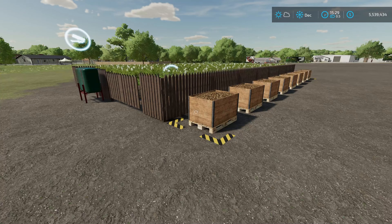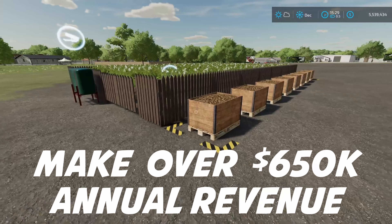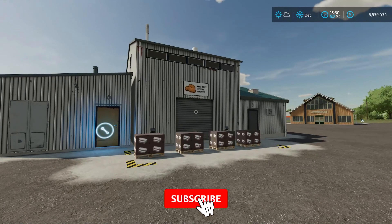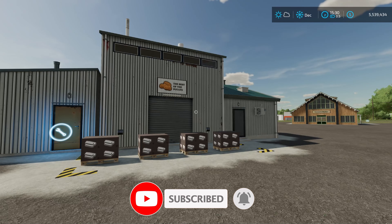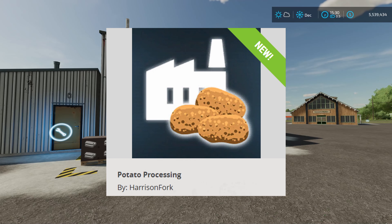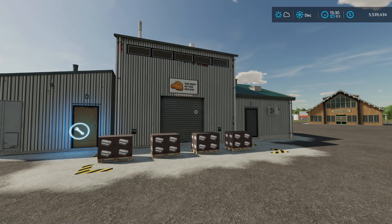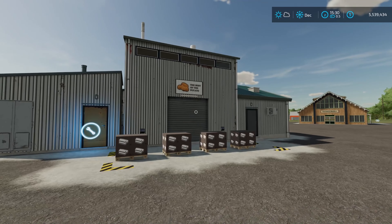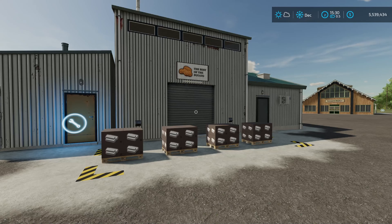What would you say if I told you that you could make over $650,000 revenue by using this open-air garden by Omotana and only one other mod? How's it going everybody? Driver53 here, and today we are going to be going over exactly how that is possible by taking a look at the potato processing mod by Harrison Fork. This mod is available for Farming Simulator 22 on all platforms, and yes, you are going to be able to make over $650,000 revenue by only using this mod and the Omotana open-air garden.